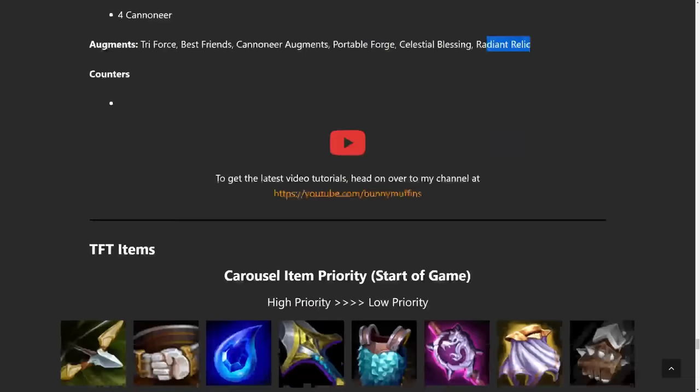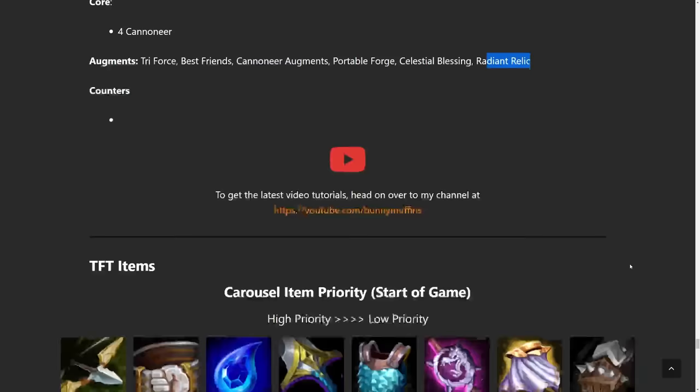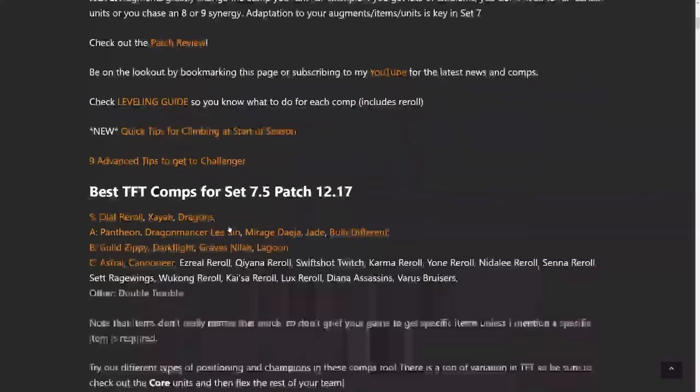That's all the comps we have — but as for items, I really like Bow Start right now. Rageblade and Static Shiv are really good in the early game. If you checked out my Tips to Climb video, at the start of a set you want to focus on a lot of early game items, and Bow builds a lot of them. Belt kind of does the same thing. I also like Static Shiv, Hand of Justice, and the new Protector's Vow — that's why I like Tear right now. Sword if you're going AD. Chain could be a little higher, but honestly I'm fine with all these items. I just prefer getting anything except for Glove right now — Glove is my least favorite, after that being Negatron. Pretty much any of the top six I'd be fine with in most cases.